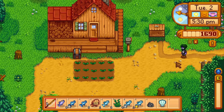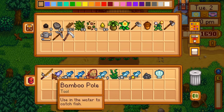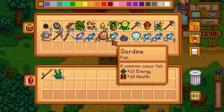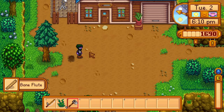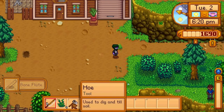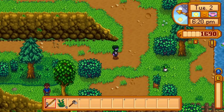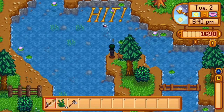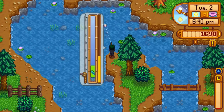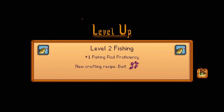Without the ability to buy the fiberglass rod, there's no point selling my fish, so I put them in a chest at the farm and go to the mountain lake. On the way, I till up a bone flute. Submitting it to the museum gets me a flute block, giving me the ability to get 5 gold walnuts from the mermaid puzzle later on. At the lake, I fish in a second set of bubbles until I pass out, getting levels 1, 2, and 3 fishing overnight.